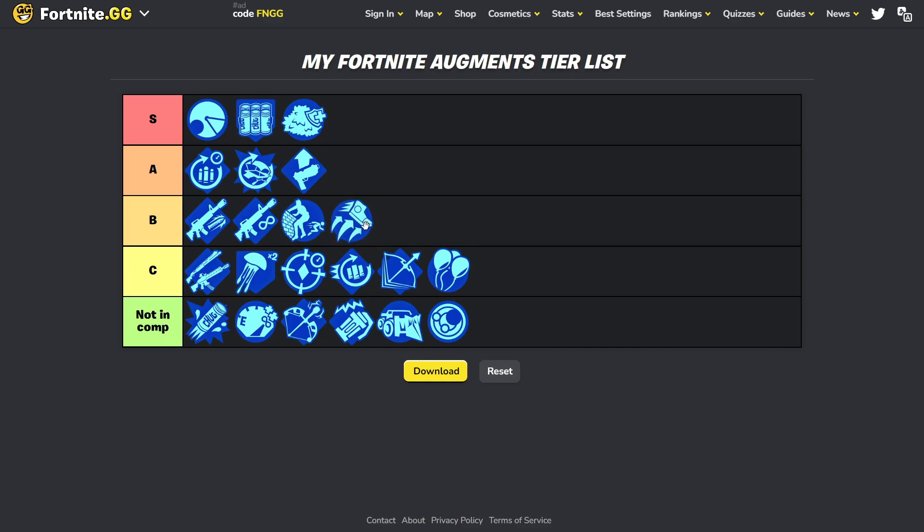'Tactical Armory' I put in C tier — not because it's bad, but because there is better. The tactical AR is essentially a pistol, but with too much damage drop-off at distance. It's an AR, but you don't do much damage at range, so I don't really like it. And the combat shotgun it gives you — the other shotguns are just so much more powerful compared to this one.